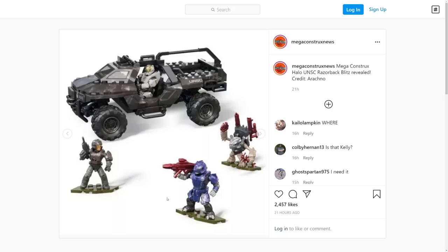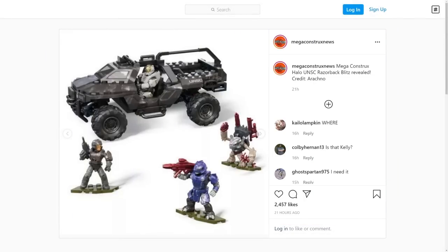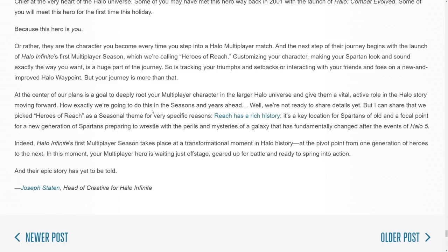Down here is actually very interesting — you see the Brute holding a plasma launcher from Halo Reach. I did make a previous video about this talking about how Halo Infinite seems to have a really strong tie to Reach, and it's much more than just aesthetic and cool weapons. I think there's going to be something involved with the planet Reach or the game itself, like this section from the most recent development updates from Joseph Stain talking about the reveal that the first season is going to be called Heroes of Reach. So it's a very strong Reach influence — we do know there is going to be the Reach Mark Five armor core as part of this first season of Halo Infinite.